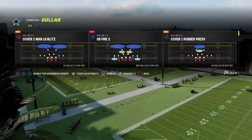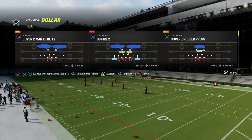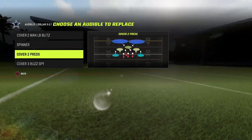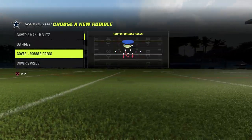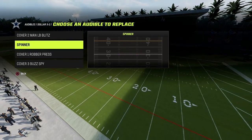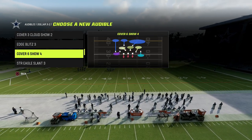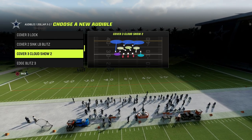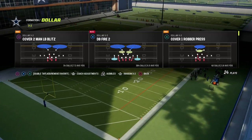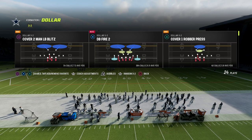We're going to come out in the play DB Fire 2. If you want to set some audibles — press man, off man, whatever you want — you can certainly do that. Our base play, our power play on the defensive side of the ball, is our blitz. It's the foundation of any great defense — you have to be able to get pressure. DB Fire 2 allows us to do that really well. Coming out here, you'll see that the slot corner on the running back side is always going to press up.